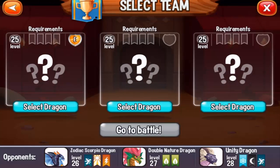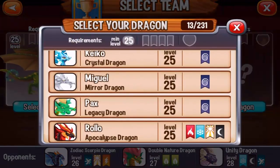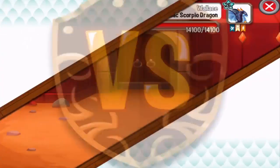Alright, let's go to battle and see the requirements. We need at least level 25 dragons, so let's select our Prometheum Dragon, then my Apocalypse Dragon and then my Imp Dragon, and let's go to battle.